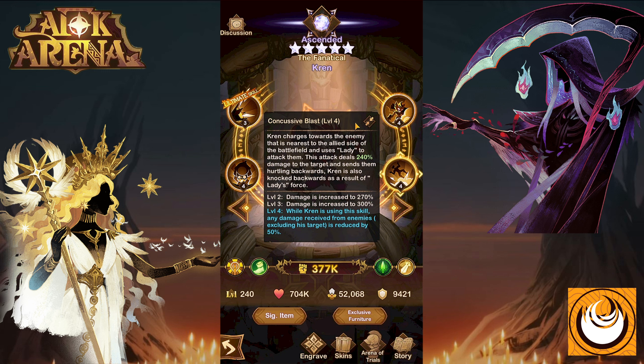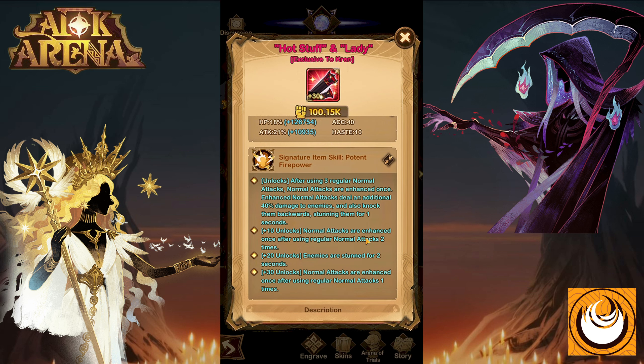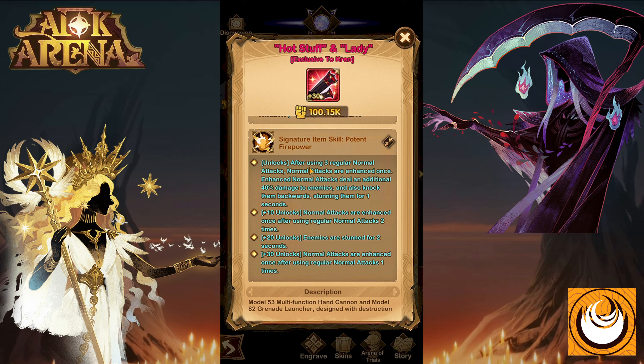His next ability is Concussive Blast. Crane charges towards the enemy nearest to the allied side of the battlefield and uses Lady, one of his guns, to attack them. This attack deals 240% damage to the target and sends them hurling backwards. Crane is also knocked backwards as a result of Lady's force. Level 2 and 3 increase the damage to 300%. At 16 engravings, while Crane is using this knockback skill, any damage received from enemies excluding his target is reduced by 50% — a pretty significant damage reduction.